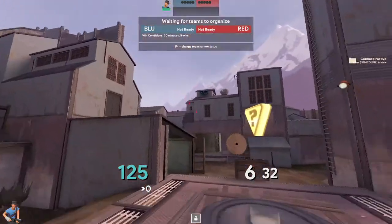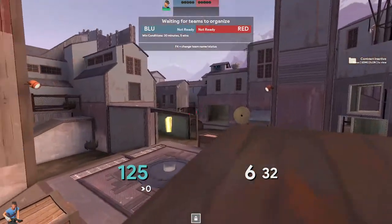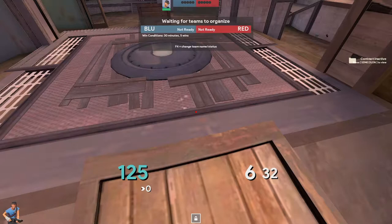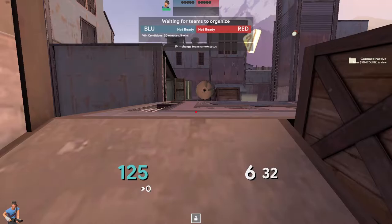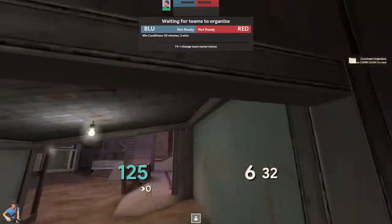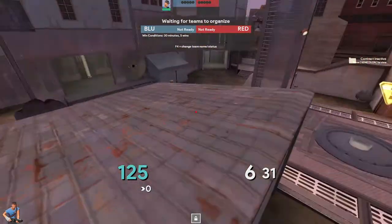A tactic from my old team: during mid fights when it gets really stalematey, theoretically there's no real way to create an opening except one method — bring your flank scout on the left close, take your demo and spam out the left side house, and put a scout and a soldier onto the left house at the same time to try and force picks. Like jumping onto this roof — scout far left here and then onto the roof — I'll talk about this more when we get to pushing.